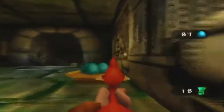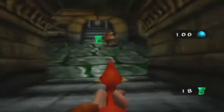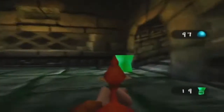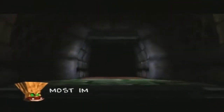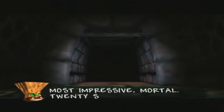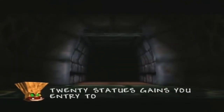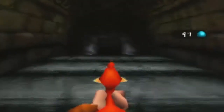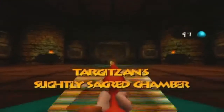We have 18 Jade Statues, only two left. Just gonna grab these eggs, kill this Mogi — and here they are. 20! '20 Statues gains you entry to my really sacred chamber.' So we can now proceed inside the chambers, and it doesn't really matter which door you enter first — you'll always start in the slightly sacred chamber first.